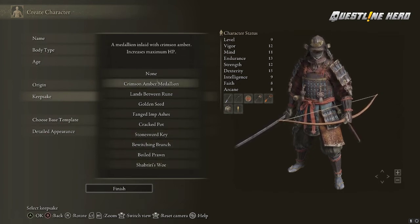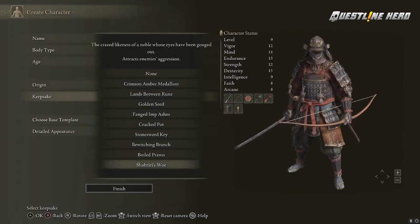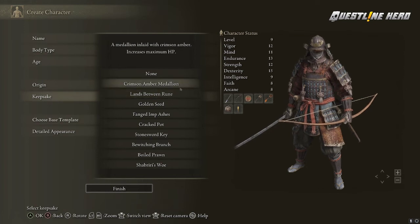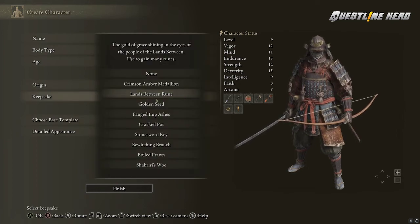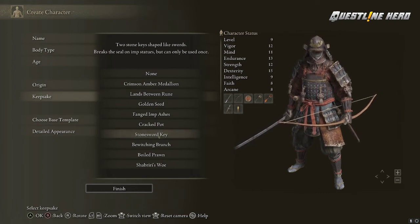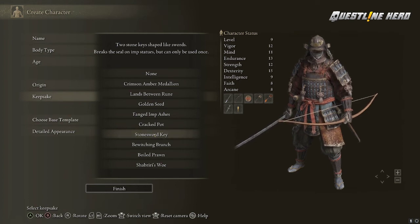So those are your choices — ten of them total. No keepsake is a slight handicap; the aggro one is a huge handicap; and there are various options in between. I would probably take the runes on most characters, because having a few extra levels in your main stat is going to be pretty powerful. The Stonesword Key could matter late game if it gets you somewhere you couldn't otherwise reach, but you can get those keys later — I think it's around 5,000 runes to buy one — so it's probably not worth it.